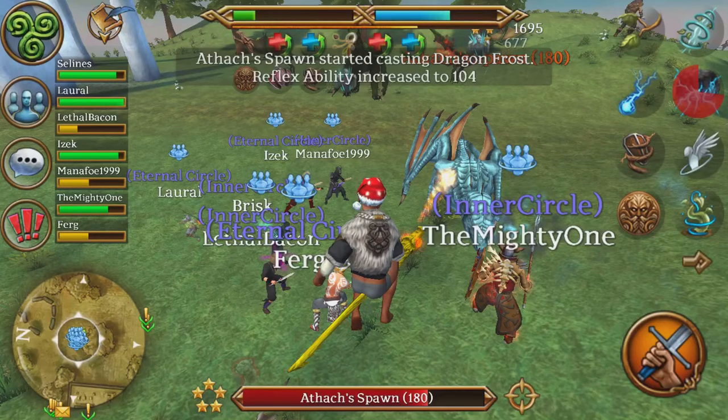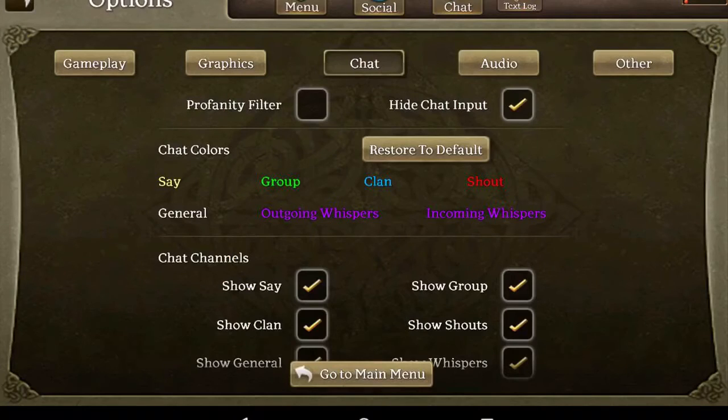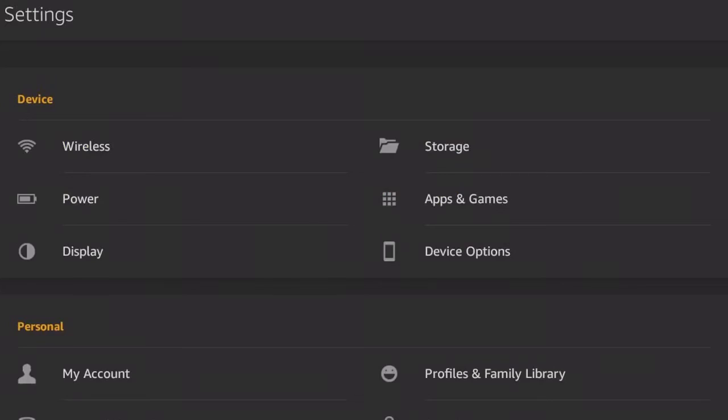First, you're going to want to go to Options, then Chat, and deselect Hide Chat Input. It will pull up a big chat bar and you can copy and paste and all that.